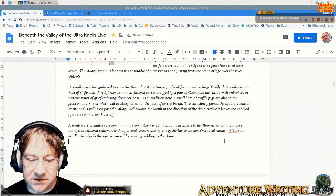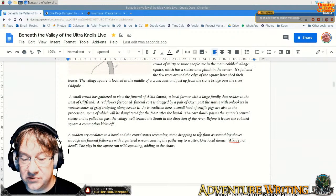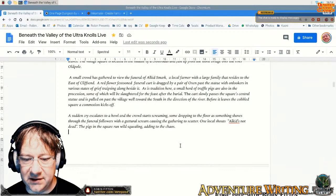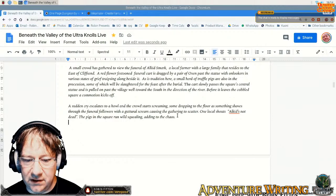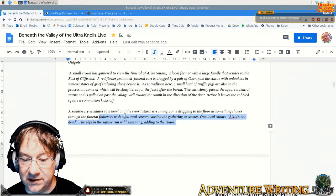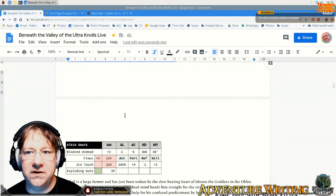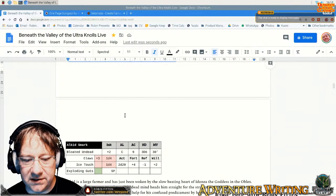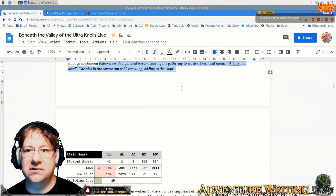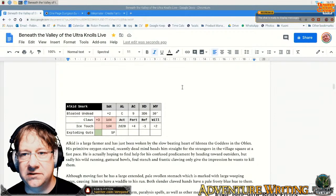A sudden cry escalates to a howl and the crowd starts screaming. This is the longest read-aloud I've got in the book — normally I keep them short, but because it's the start you need a little bit more. The funeral follows with a guttural scream causing the gathering to scatter. One local shouts 'our kid's not dead!' The pigs in the square run wild, squealing, adding to the chaos. I did wonder about how to bring the pigs into the fight — he could pick them up and throw them, or they could charge into the players. I've always liked that western style scene where you've got cattle charging through making things more difficult.